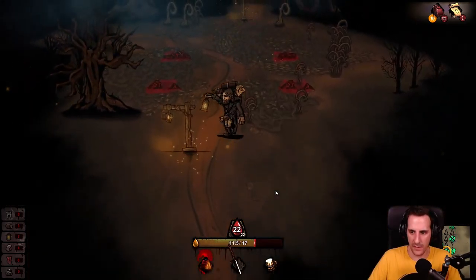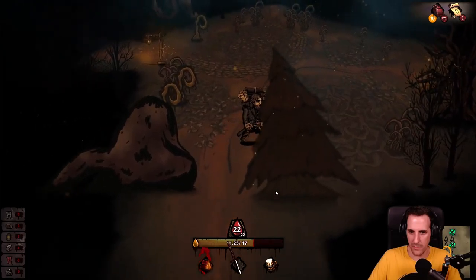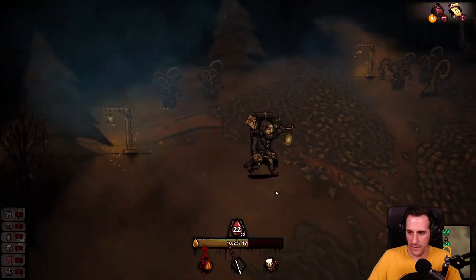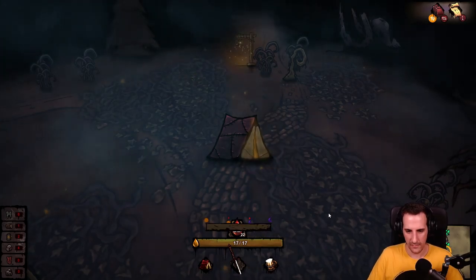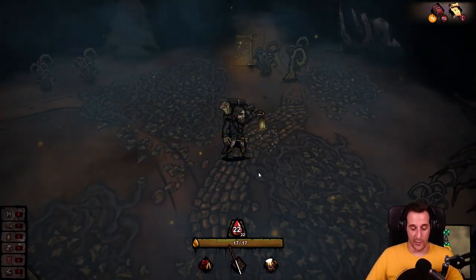We go back — not the boss yet. We go back one more and go to the right, the last area on the map. There's nothing here so we rest. And now we go for the boss.